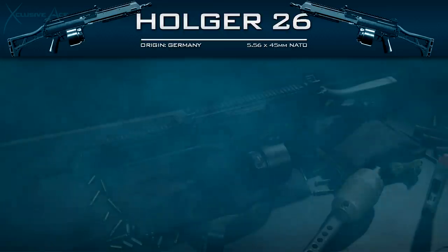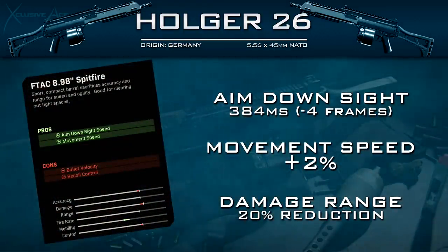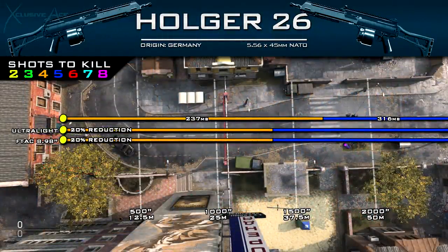The next one is the F-TAC 8.9-inch Spitfire Barrel. With this one, we also get an improvement to our aim down sight speed, and this is a much better improvement. Our new aim down sight time is 384ms, or 4 frames less at 60fps. On top of that, we get a boost to our movement speed of 2%, taking us up to about 94% movement speed, which is now pretty much equal to assault rifles. However, this does come at the cost of bullet velocity and a 20% reduction to our damage range.